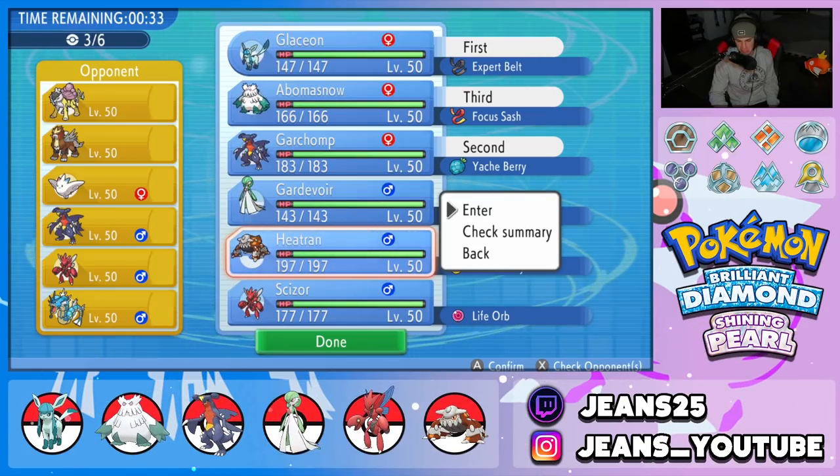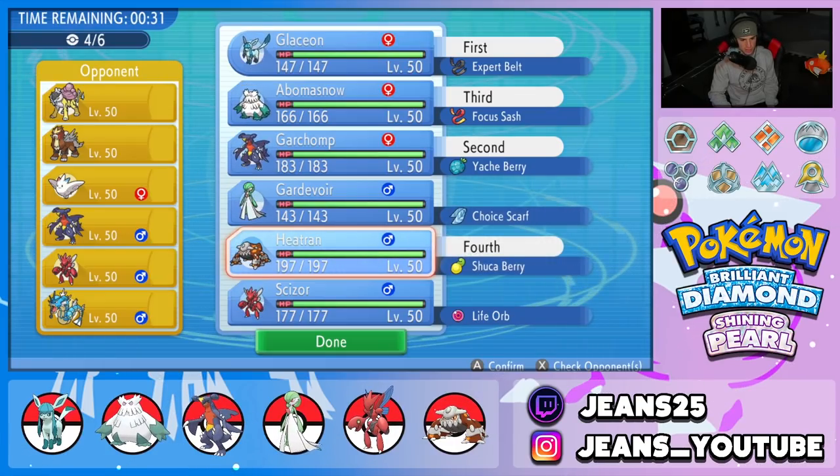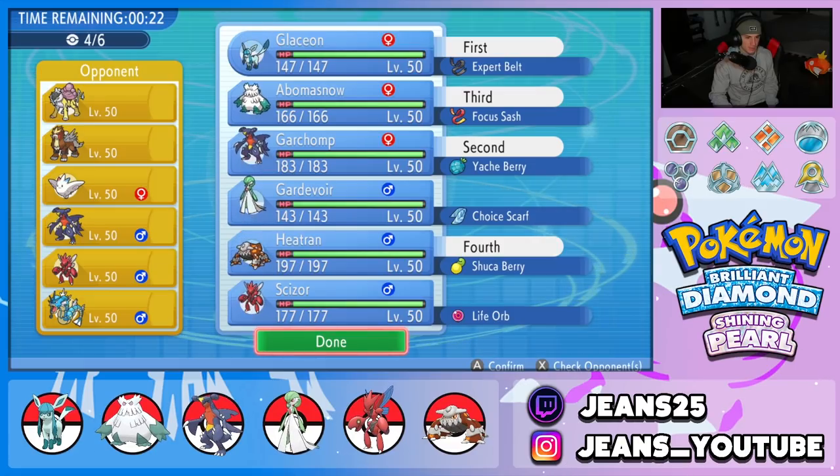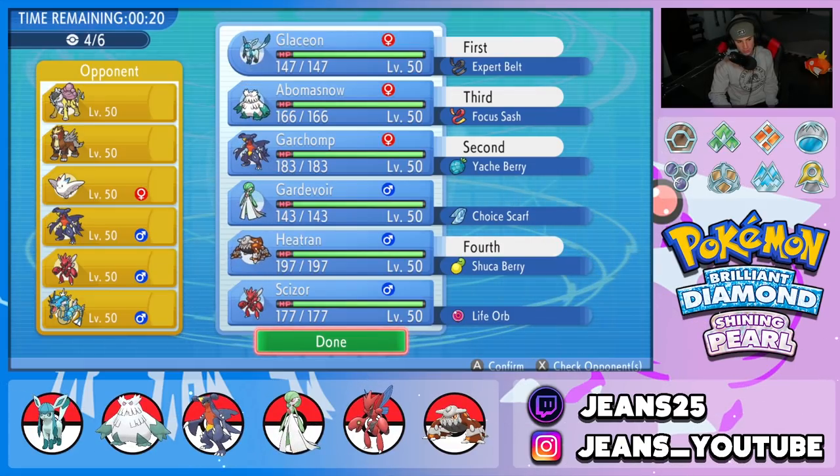I'm really liking Heatran, Abomasnow, Glaceon, and Garchomp for this matchup. Glaceon counters Garchomp with Ice-type moves. Let's lock it in and grab a win. My voice is a little raspy — went to the Sixers game and went out with the boys, got a little loud, but I always have a good time.